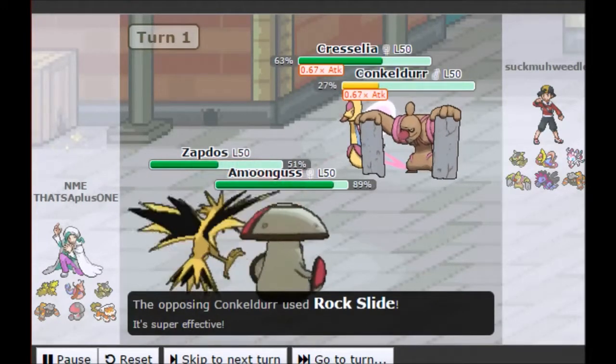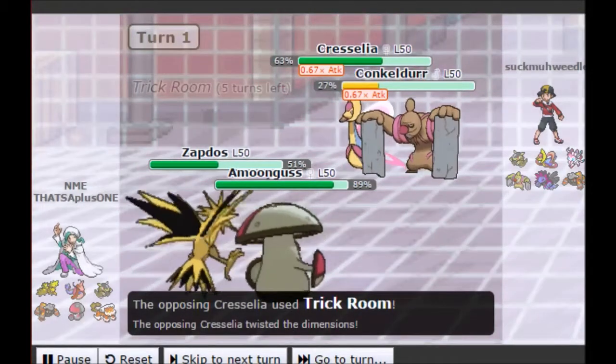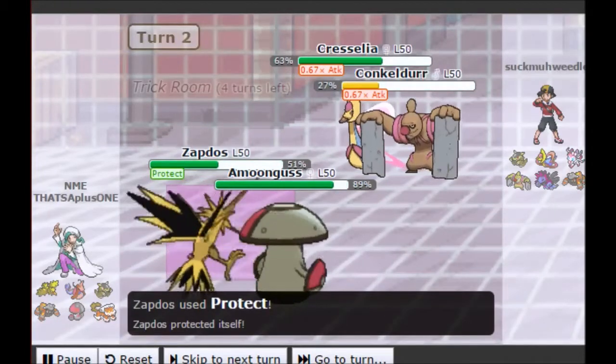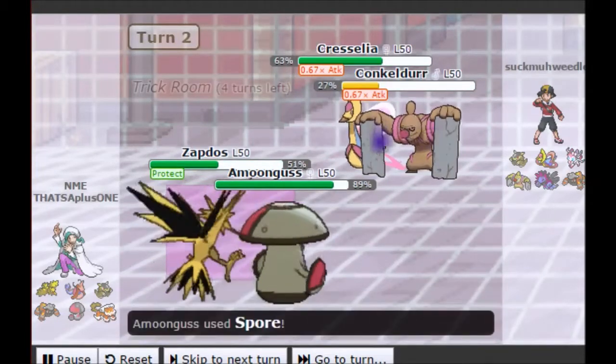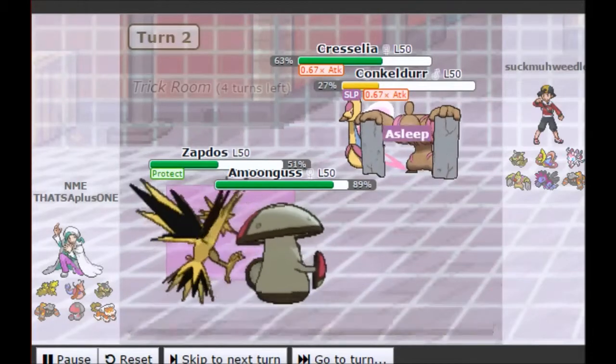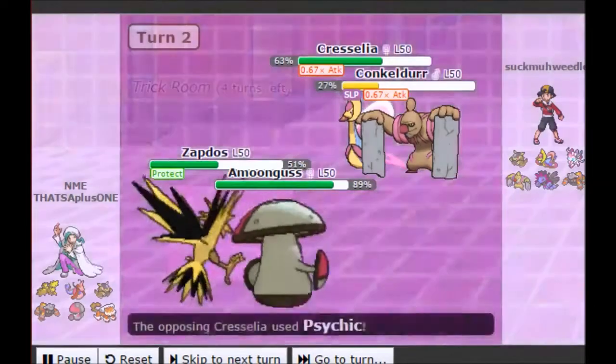He goes for Rock Slide instead — great play from him. Remember, he is Intimidated, so it's not going to do that much to my Zapdos. Cresselia obviously pops that Trick Room, so speed is reversed for 5 turns, and I'm going to try and wait this out. Amoonguss is always going to be the slowest thing in Trick Room, so I'm just going to Protect and Spore both of his Pokémon.